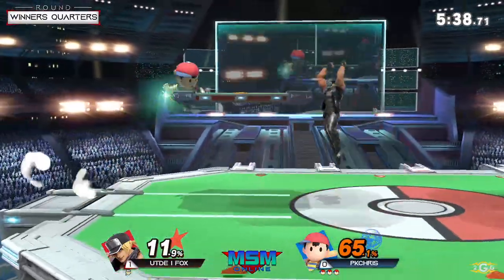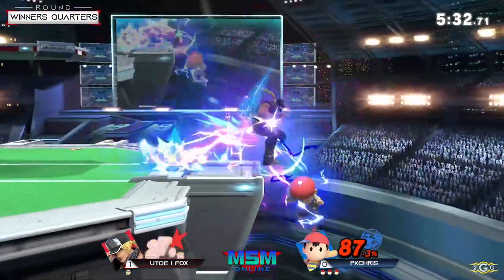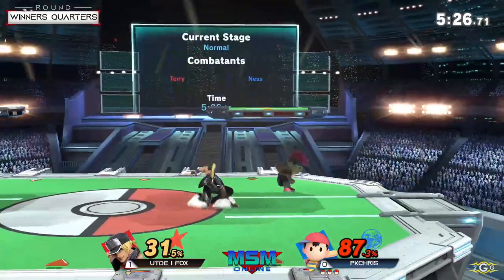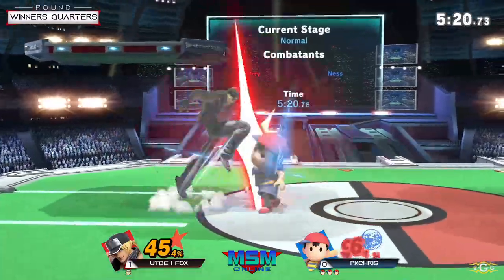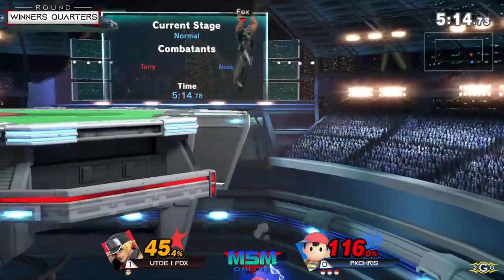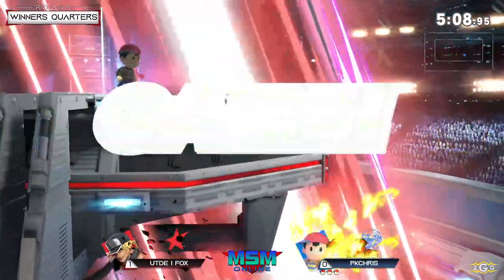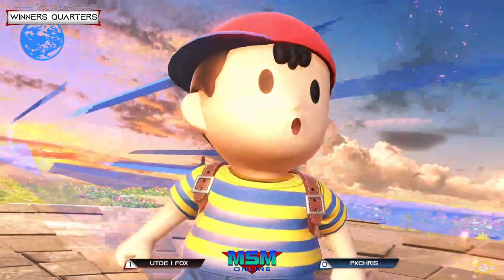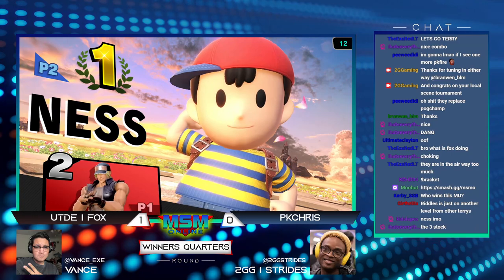PK Chris's combos have been very good, but also his spacing on this stage — very well positioned, not giving Fox any free openings. PK Chris understands from the first match that you have to play mid-range and make sure you're hitting safe aerials on shield. If you don't, Fox will go for that down throw and confirm it for a lot of damage. PK Cross just to see if he can hold Fox at the ledge — using that neutral B off stage.